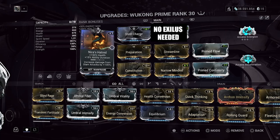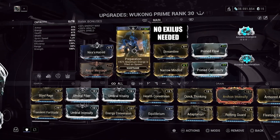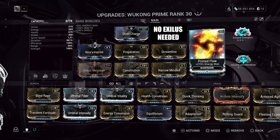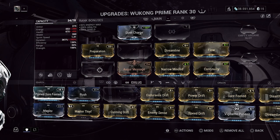Here is the full build for Wukong. It does not require a forma, just an Orokin Reactor. You need to go full duration, energy on spawn, energy capacity, and efficiency. Remember to not fully upgrade the preparation mod, as you can have the maximum energy on spawn even with a lower rank. If you do not have these mods yet, use the normal counterparts as it should be more than enough.